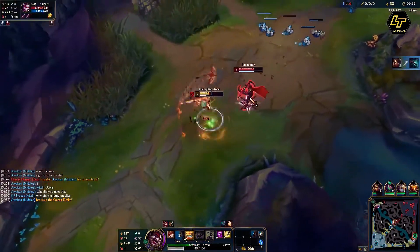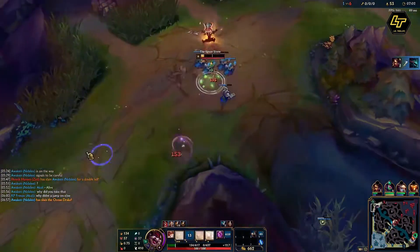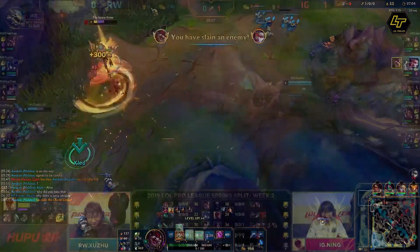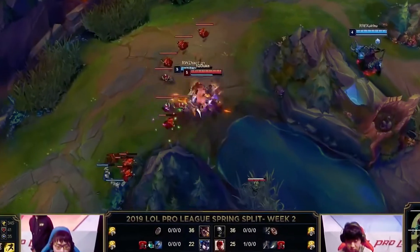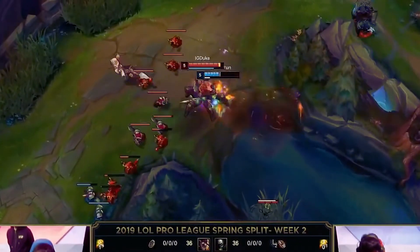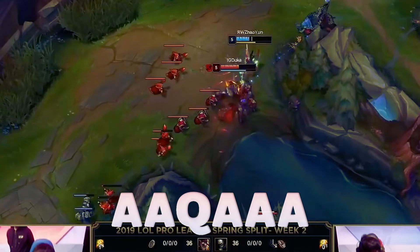Sometimes the enemy might not let you Q in front of him so easily, especially if he realizes that you are going to get Skaarl back after you use Q. If the enemy seems to know what he is doing, it's better to change the timing of the Q.